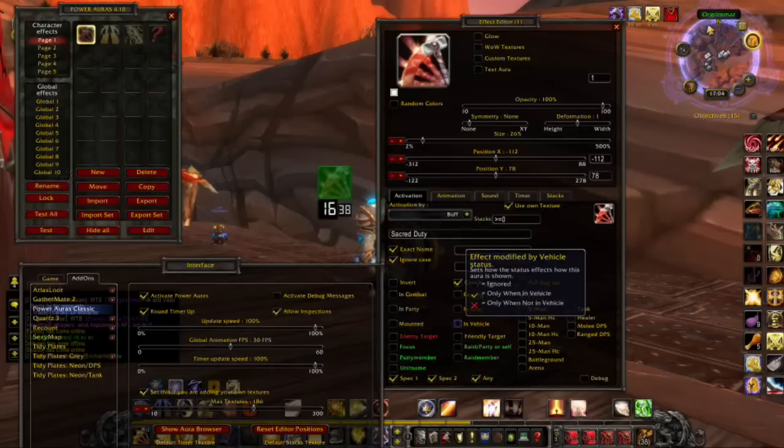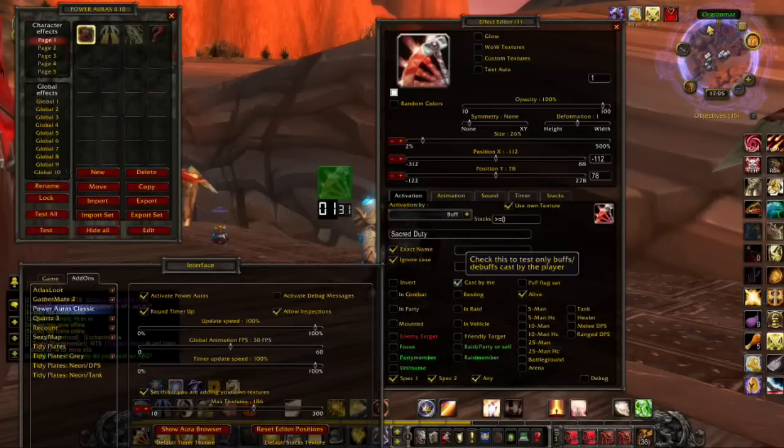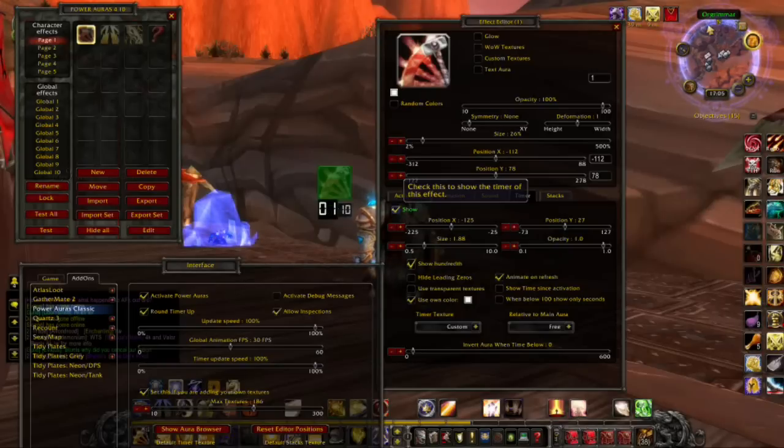De-select anything here that has a cross on it, because I think it might have crosses. Then click Cast By Me, Alive, and I think these three down here should already be ticked. Then for the timer, click Show, and then position it and size it how you want.